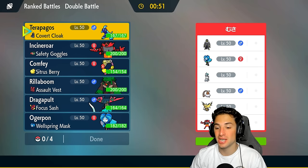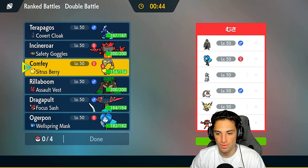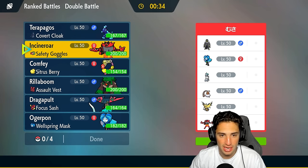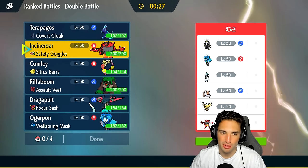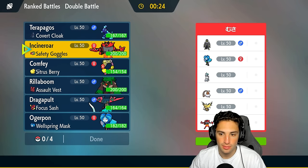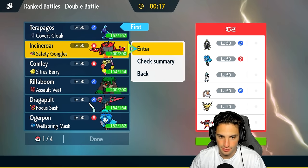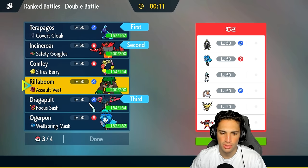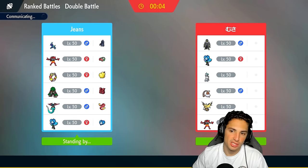The opponent has Ice Rider Calyrex alongside Zapdos, Incineroar, Landorus, Ogerpon, and Urshifu. A few physical attackers — clear amulet is probably on that Ice Rider Calyrex. We might just want to lead Terrapagos and try to get off a Calm Mind boost. Terrapagos is pretty bulky; we could also lead a Fake Out user turn one. Setting up Trick Room is probably Calyrex, so going into Terrapagos alongside Incineroar is a pretty good lead. We'll bring Dragapult in the back and probably Ogerpon as well — especially with Water Absorb.